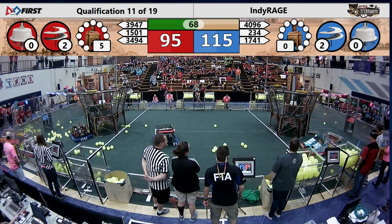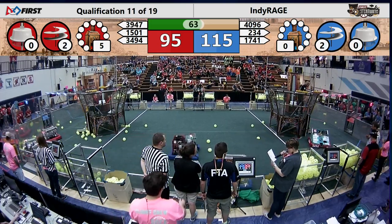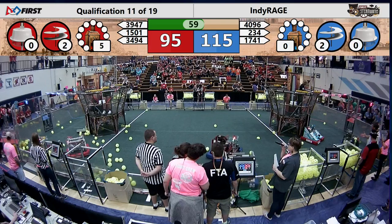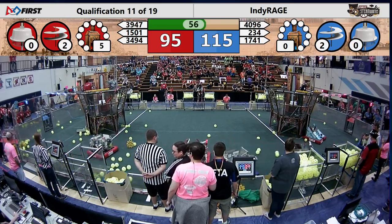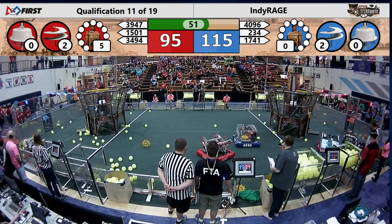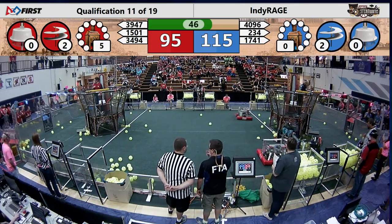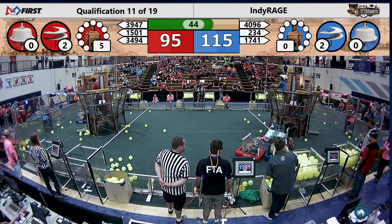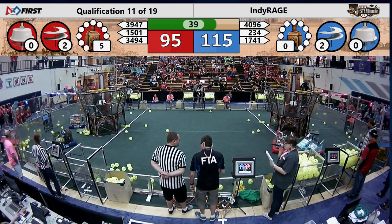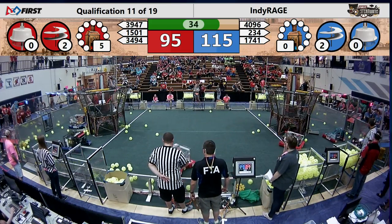The score stands at 115 for the Blue Alliance, 95 for the Red Alliance, with just under a minute and a half remaining. Cyber Blue, in blue, has a gear and some fuel loaded up. Quadrangles are trying to drop off a gear, but the peg looks a little too high for them and the pilot in the airship is trying to fix it. A gear was dropped off on behalf of Blue Alliance robot Red Alert. Blue Alliance is almost to their third rotor — just one gear separating them from another 40 points. Control-Z on the Blue Alliance has a gear stuck in their robot and looks like they won't be able to pick up any additional gears during this match.